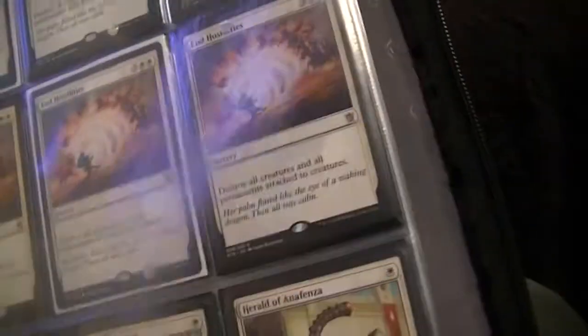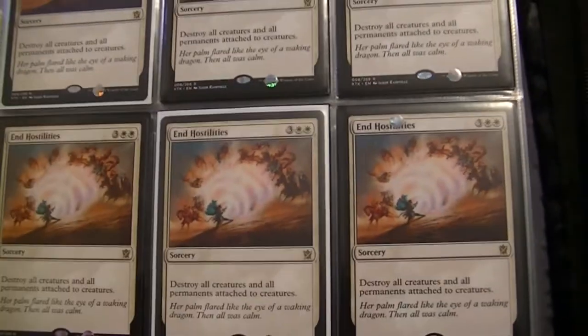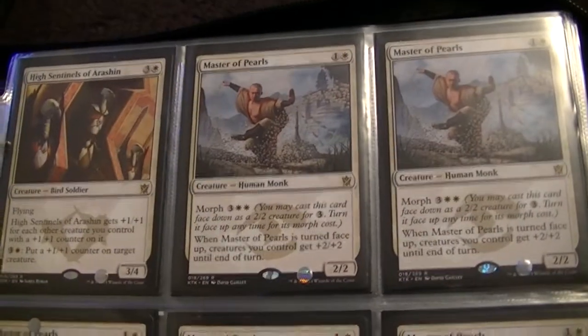And now we get into the actual colors. For white — that's what I start with — I got 6 End Hostilities, 3 Herald of Anafenza on the front, and 3 more Herald of Anafenza on the back. I have 6 High Sentinels of Arashin and a 7th over there. I got my Master of Pearls, so I got 6.